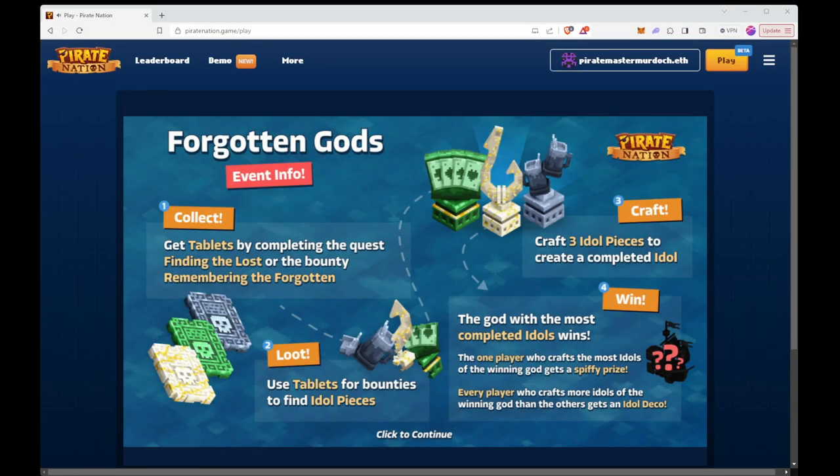Hello and welcome back everyone, I'm Pirate Master Murdoch. In today's video we're going to be covering Ship Logs 40, which is all about the Forgotten Gods — the event graphic you get when you open up the game. Let's go over it; I'll tell you everything you need to know so you don't have to read through the docs.